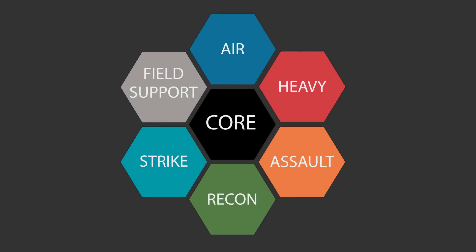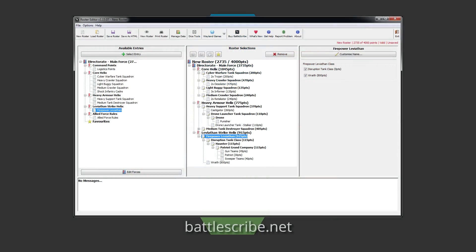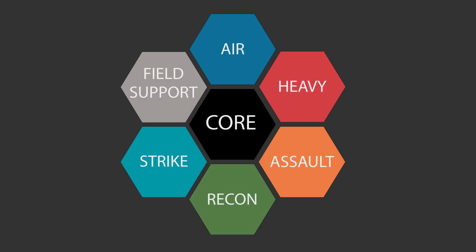So those are the basics of making an army for Planetfall. It's pretty easy to do once you get going, and there are helpful tools out there such as Battlescribe to help you put together an army. Alternatively you could use good old fashioned pen and paper. Now let's go over to the table and have a quick chat about TACs.